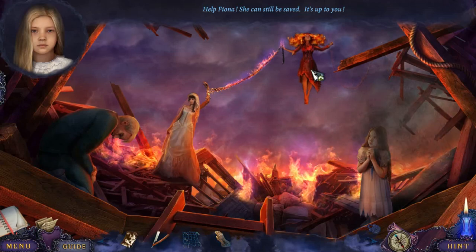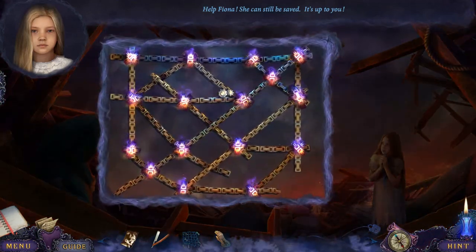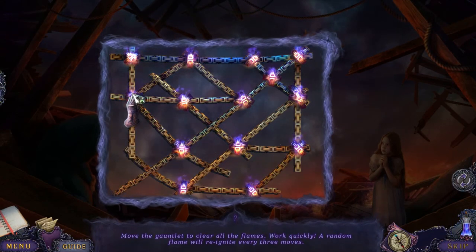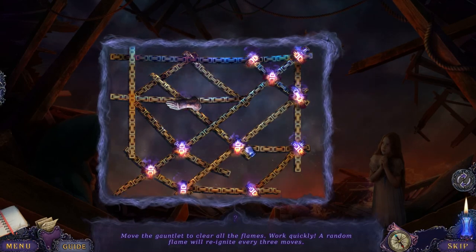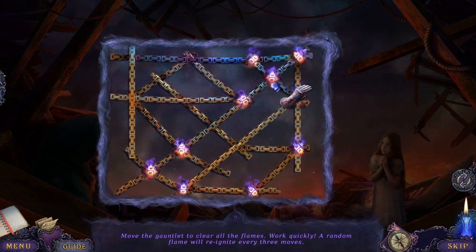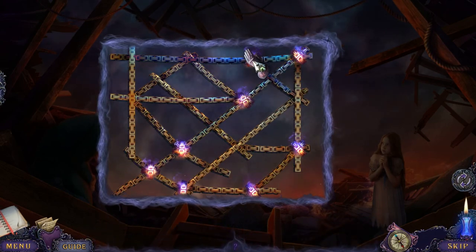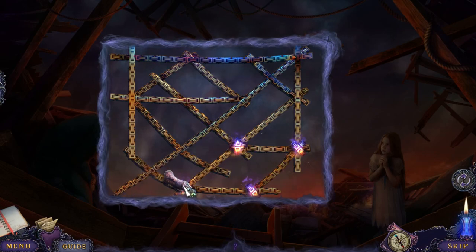Help Fiona — she can still be saved. It's up to you as the nameless detective. This is a neat puzzle. What you need to do is move your hand gauntlet thing all over and cover up all these various spots. After every third turn, a random thing reappears.